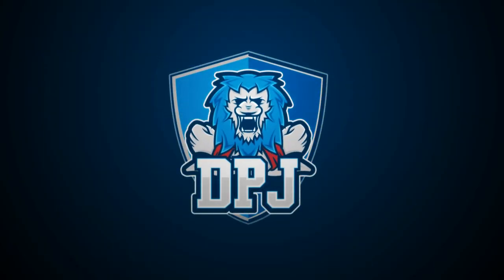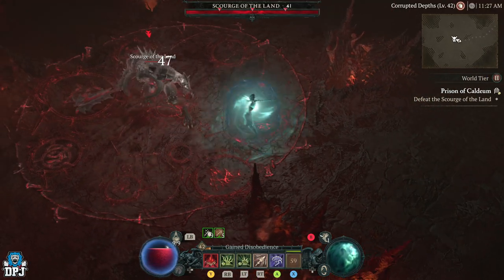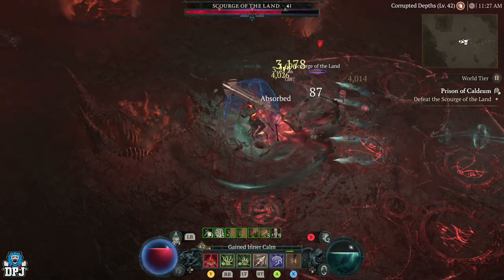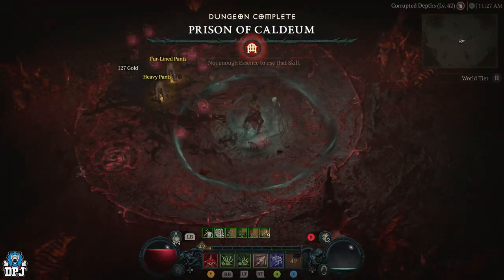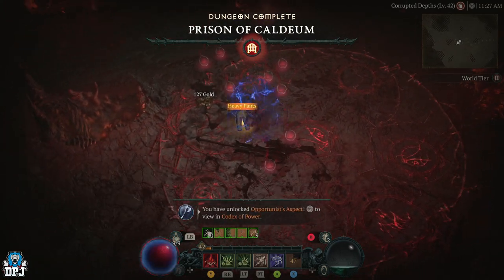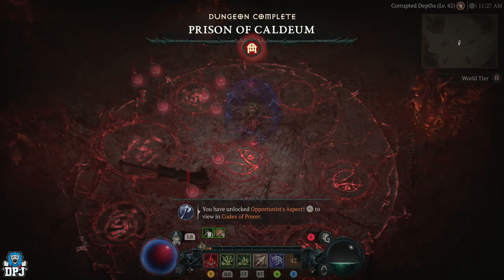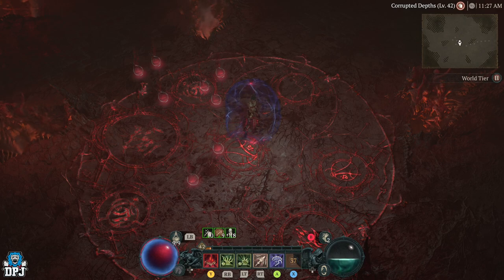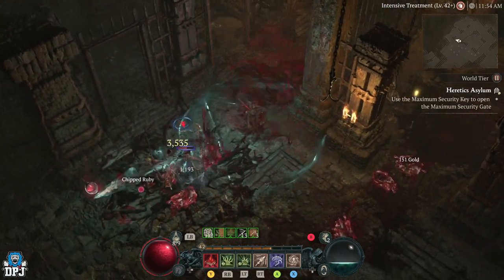As a day 1 necromancer, I believe I can suggest the easiest and fastest method in getting past level 50 from level 1 within Season 1 for necromancers out there to progress into end game. Today's guide isn't necessarily a build, but it's things you want to be doing to level up quickest, making World Tier 2 super easy, and then when you complete the capstone dungeon and progress to World Tier 3, you're good to go into end game. This will get you past level 50 as quickly as possible as a necromancer.